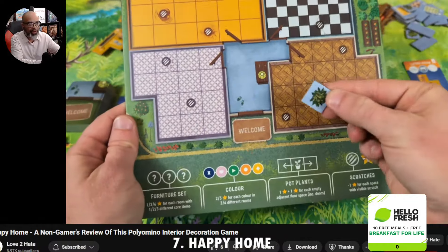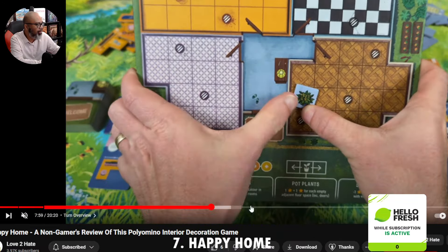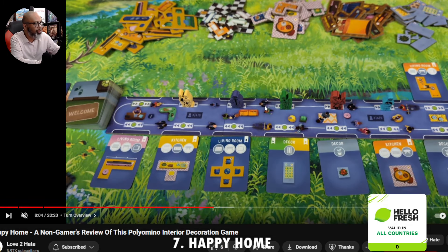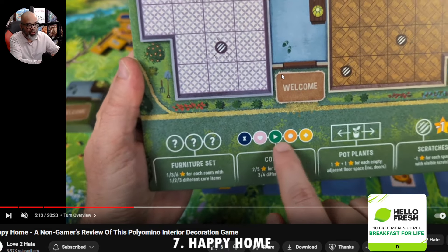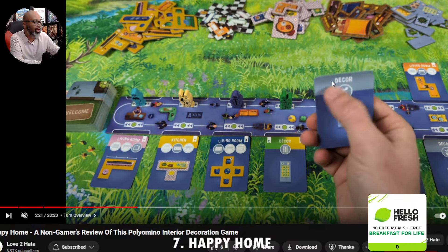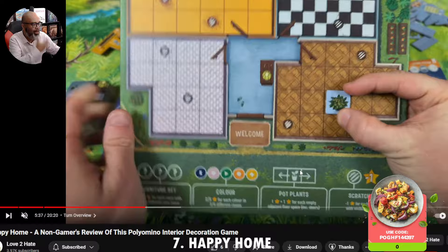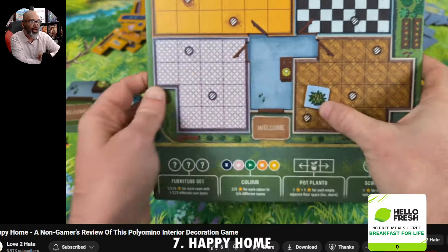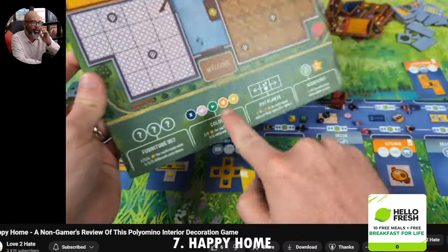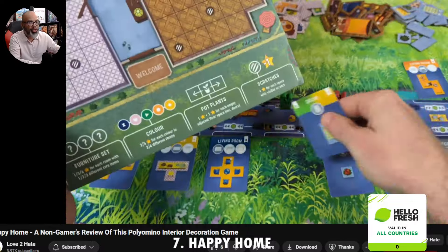Happy Home is a tile laying game. You have different rooms in your house. You're drafting almost like New York Zoo style — you go around and draft a card that tells you what tile to take, then place it in your home. There are different restrictions, different types of sets you score, spatial elements, and bonuses. The only thing was — we felt it was a little short. We played three players in about 20 minutes, and I just wanted a little more.